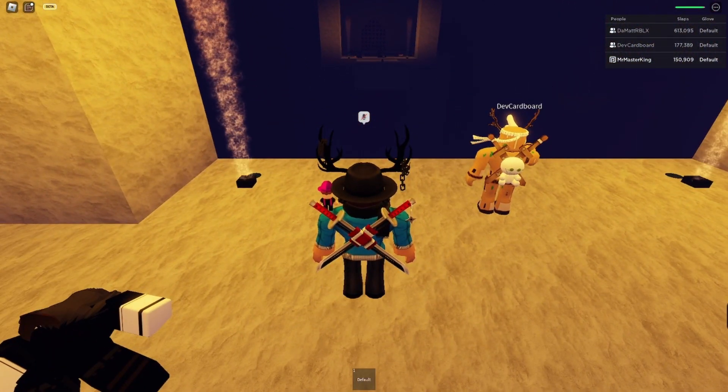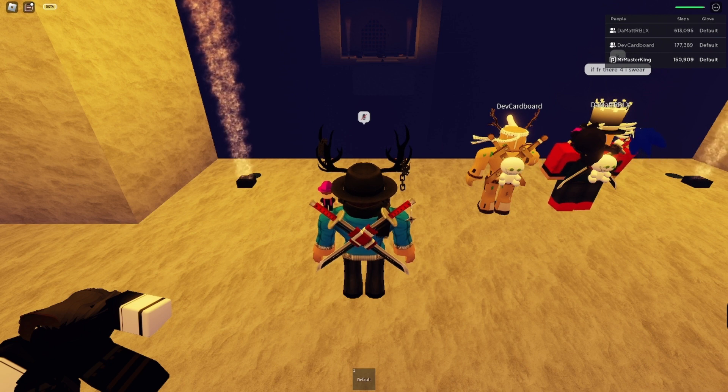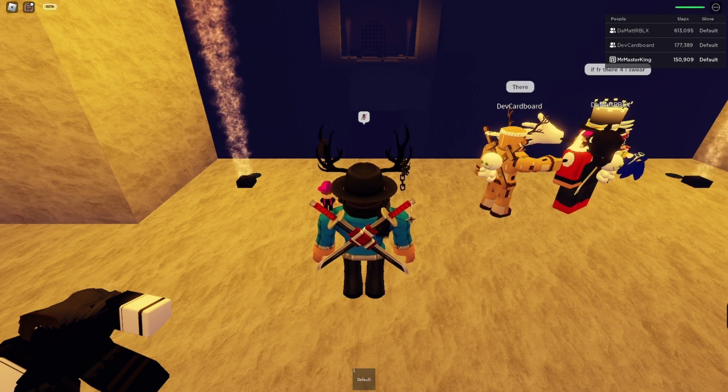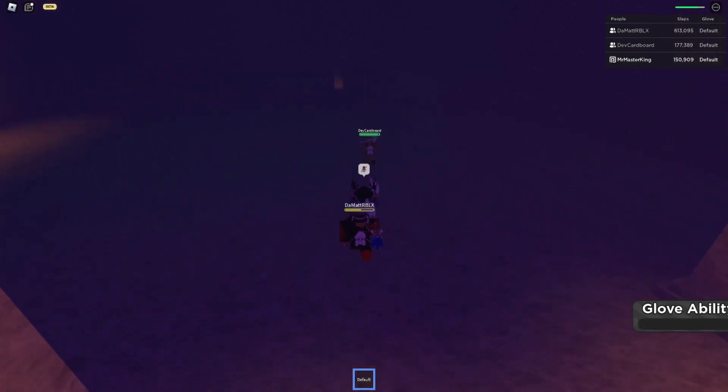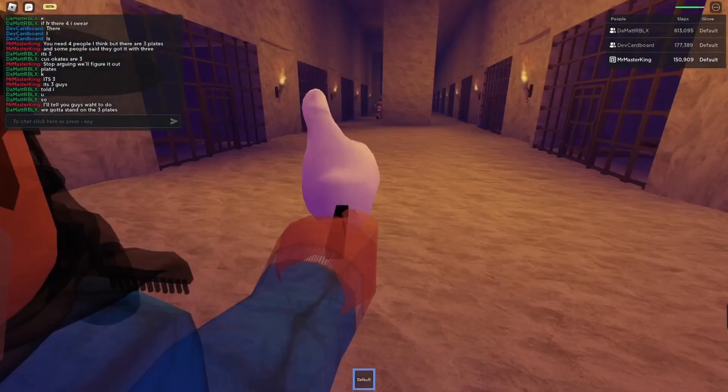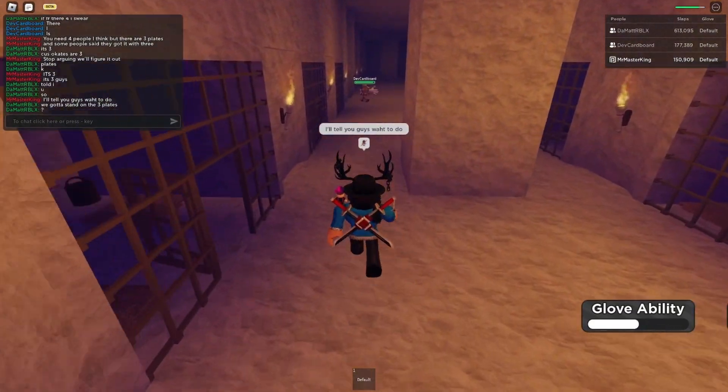To obtain it, it is pretty straightforward. You have to go to the null zone, which you get to by going through the Rob and Bob portal with default. You have to get to the part where I'm at right now — this is right after you complete the access part. There's going to be a door open in a room with a bunch of new monster spawns.